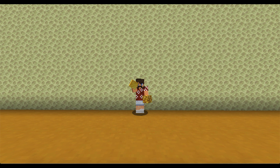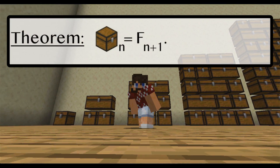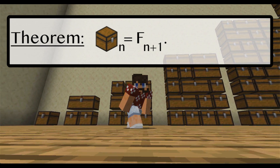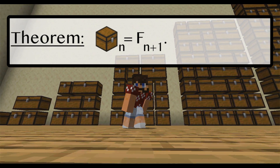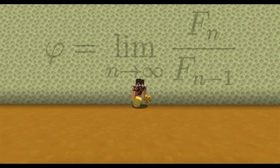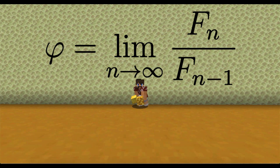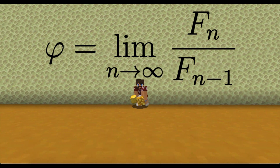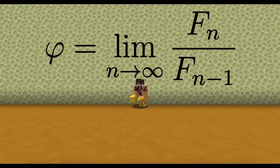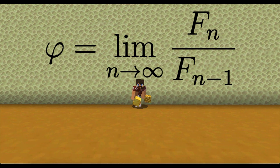Remember the Fibonacci sequence from a previous episode? We can conclude that chest sub n is equal to the n plus 1st Fibonacci number. It turns out that phi is equal to the limit as n goes to infinity of the nth Fibonacci number over the n minus 1st Fibonacci number. Another way to say that is if you divide consecutive Fibonacci numbers, what you're going to get is approximately phi. We will use this fact to approximate phi.